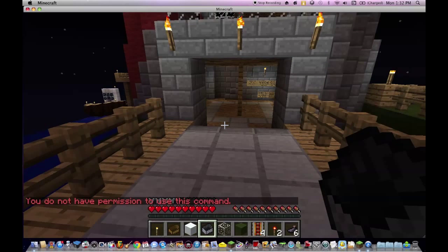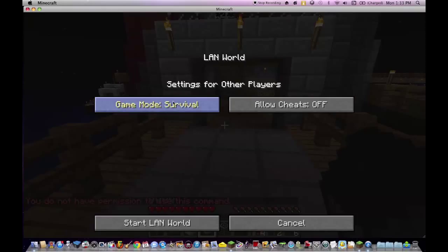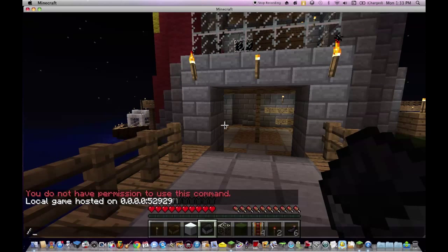So what you want to do, you're gonna open to your game menu. On a Mac it's the escape key — it might be different on a PC — but you're gonna open to LAN and change the game mode to creative and allow the cheats. Then you press Start.